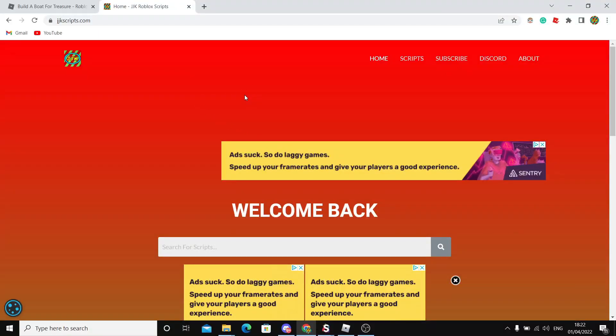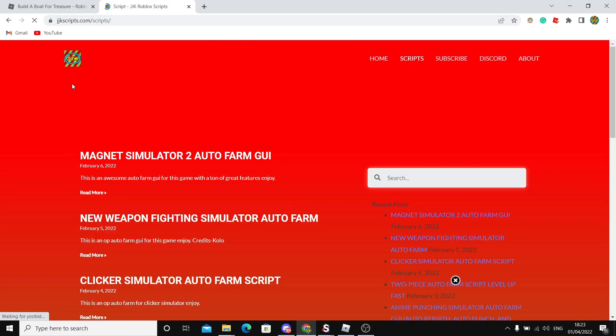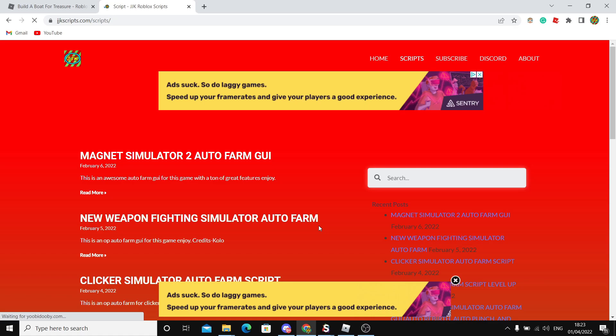Once you get onto my site, you should be brought to a page that looks like this. You can search up jkscripts.com or get it from the link in the description. Be sure to bookmark this site as well so you can come back for daily scripts. Click on the Scripts tab after you're on the site — close out any pop-ups that may appear.